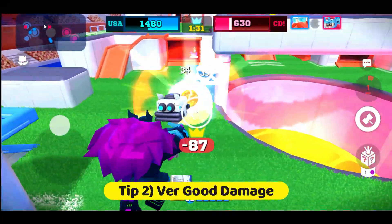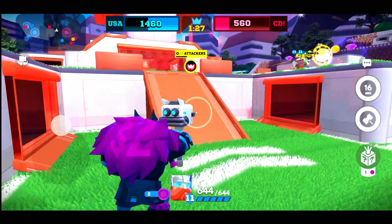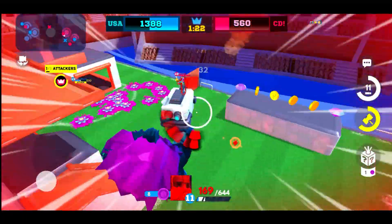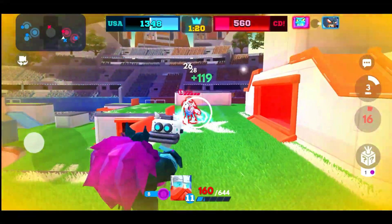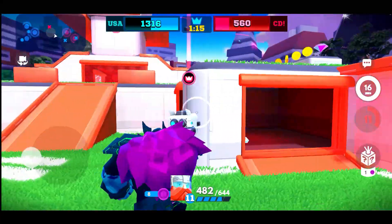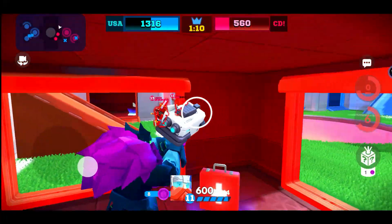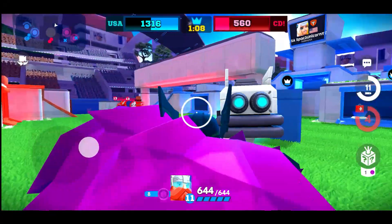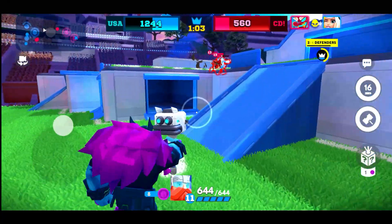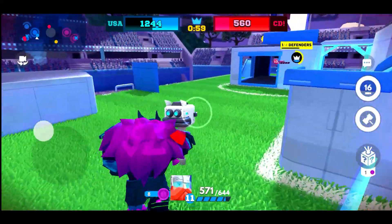Tip number 2: very good damage. This card does 33 per hit and it can be chained onto other characters. That is substantial — most characters with weapons like this do not do that, especially not with the fire rate that Roloff is capable of. This allows you to melt even the tankiest characters quickly, and that is what you want. You want the ability to make people disappear from the field of play to maximize your effectiveness in the arena.